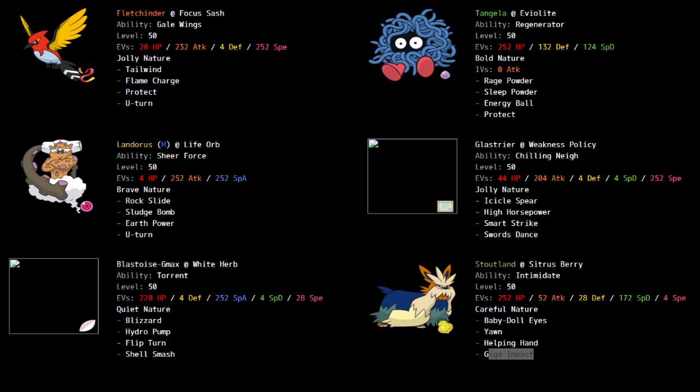So there's my team! I'm a little unsure about it this week because it's more unorthodox — you could call it gimmicky because of the Tailwind and Glastrier. I didn't max the Glastrier's attack because I wanted more bulk, but I think I still have enough to kill a 4 HP Latias or Thunderous at plus two. We're playing tomorrow morning, so I'll see you then — bye!